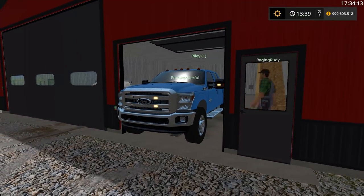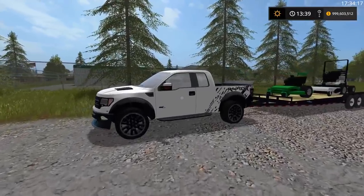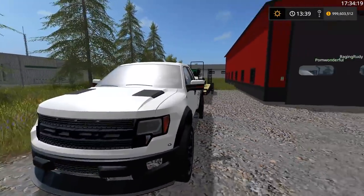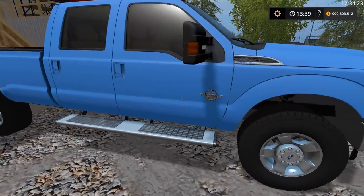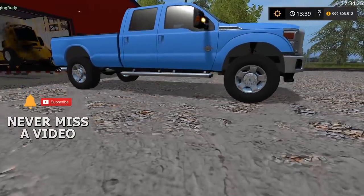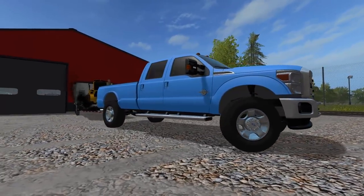Alright, pile on to those lawnmowers boys. Riley's going to take us to our first destination, which is the baseball field, so we're going to go mow that. We'll be seeing the Ford Raptor here a little bit later and all the other equipment too. So there's Riley with the Power Stroke rolling out. Looks nice, good color too. Looks really cool from down below like this.